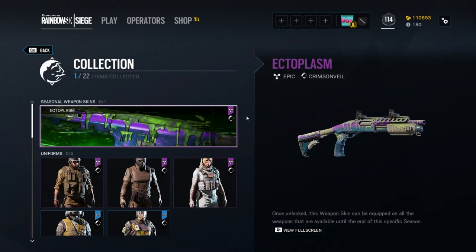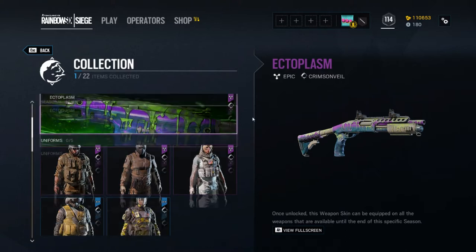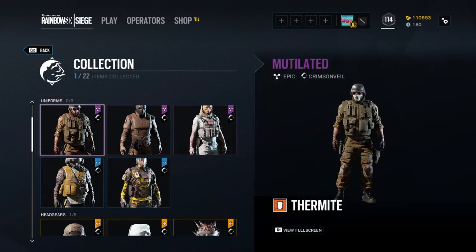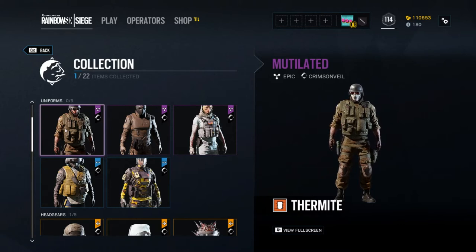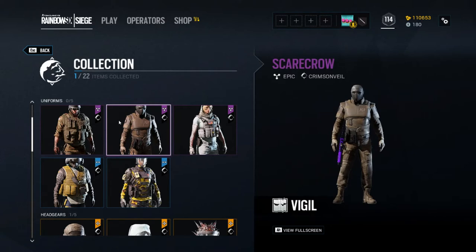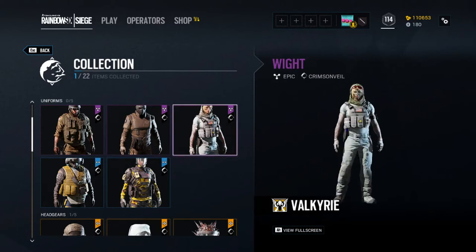I won't be buying any of these — I've already opened my pack, so I'll cover that when we get to it. We've got Mutilated for Thermite, which doesn't look all that different as far as I can tell. It's a little bit of a lighter color — kind of cool, I guess. I'm not really one for uniforms; I really prefer charms and headgears. You've got Scarecrow for Vigil — not much of a change either. The face mask for Vigil is really cool though, so we'll get to that.